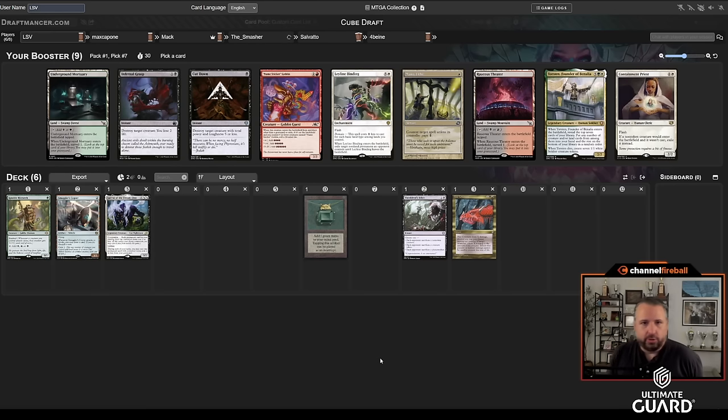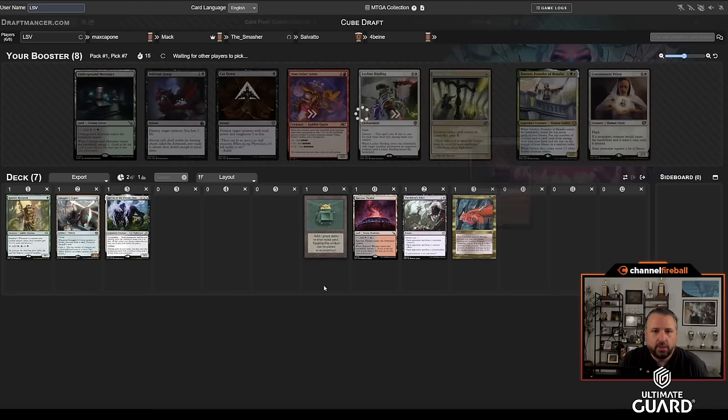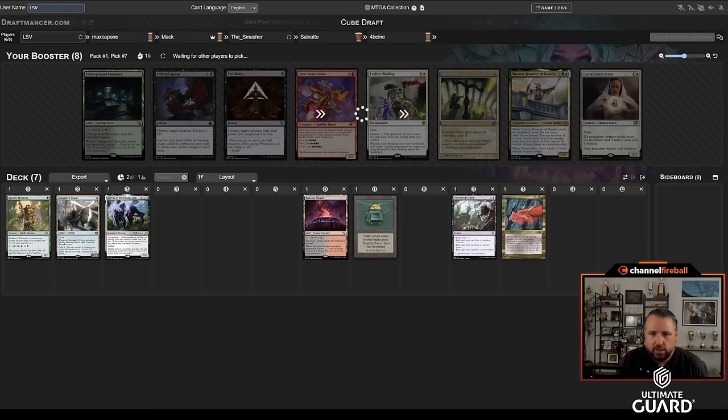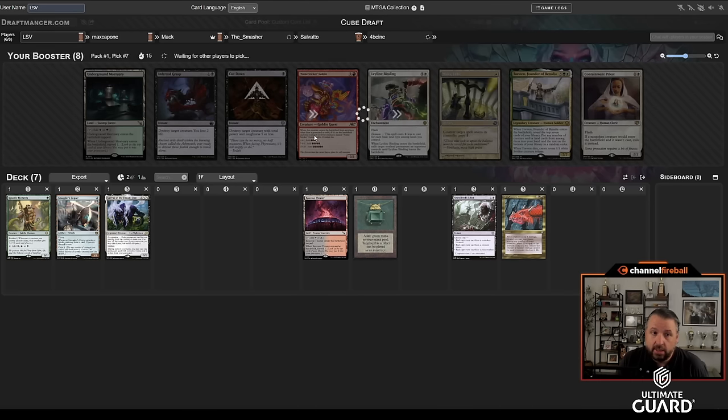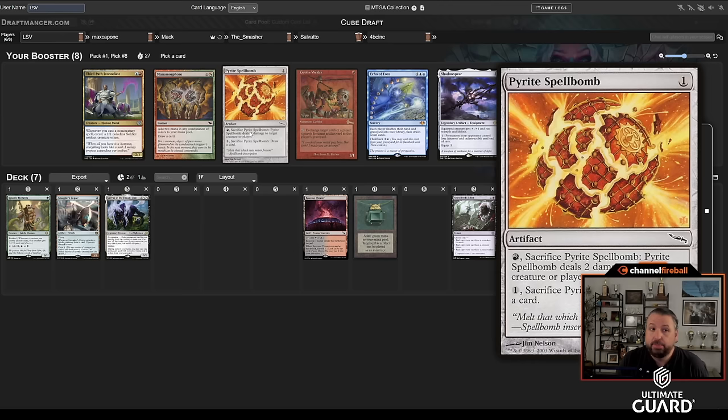Green-black dual, two black removal spells, red-black dual — there's also Containment Priest. I think I did take the red-black dual because I think it cuts Max more and it's good with Fire Covenant. I want both duals, but maybe the green-black one wheels or one of these removal spells. Taking the red-black dual makes the most sense from a team drafting perspective. Passing a name sticker and two black removal spells — that's fine. Once Upon a Time came back; Green Sun's Zenith did not.